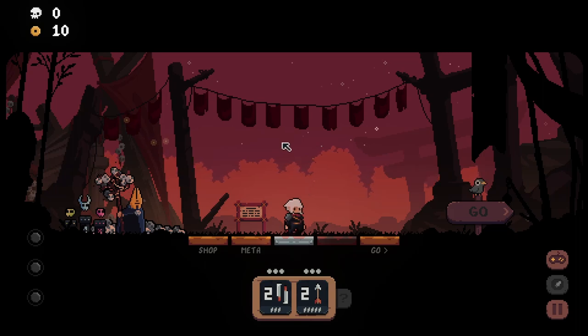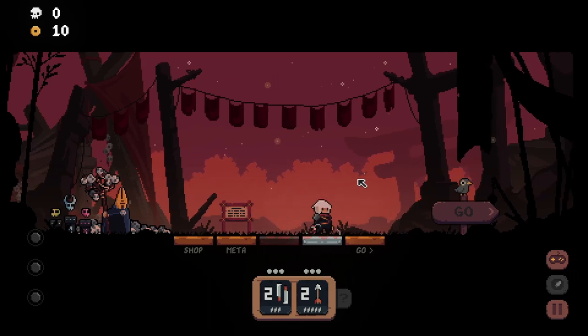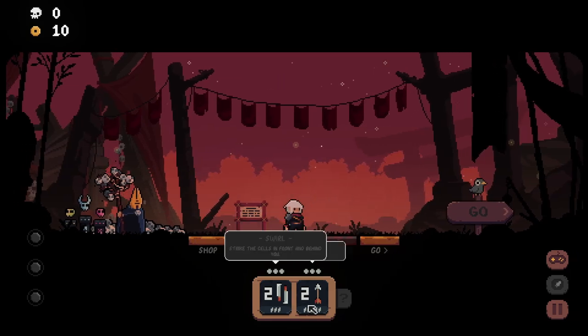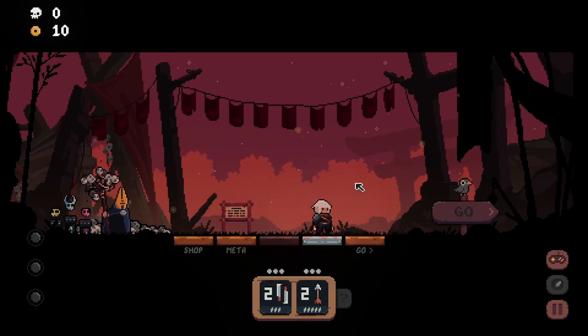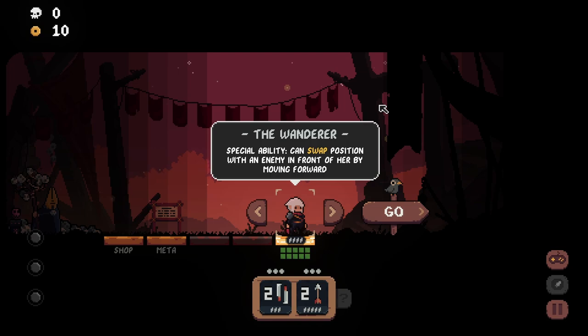You also have abilities which you can queue above your head. Each time you put something above your head, do a movement, or wait, it takes up a turn and the enemy can move. We can also swap places with someone if we move into them, and all these things have cooldowns shown below. I'm jumping in — all I've done is the tutorial.